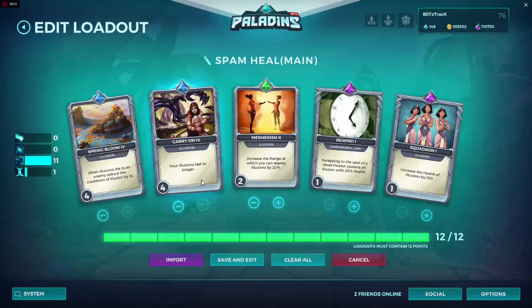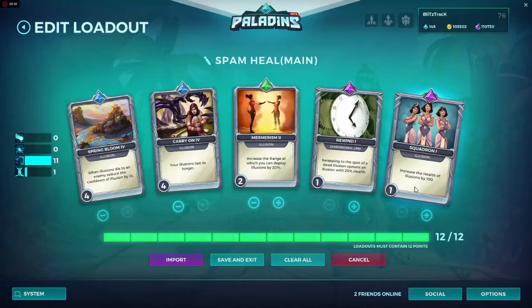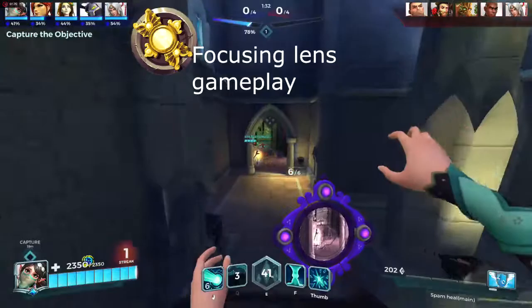Spring Bloom is at level 4, so if your illusion is taken out by an enemy you can have it back up as soon as possible. Then we have Carry On at level 4, because you want your illusions to stay up as long as possible. After that we have Mesmerism at level 2 — this is just my personal preference; all it does is increase your illusion deployment distance by 20%, which is good after the nerf to her healing range from 100 to 85 units.